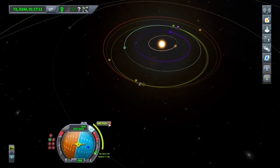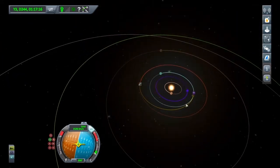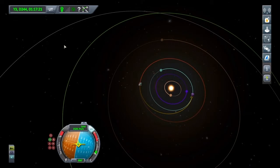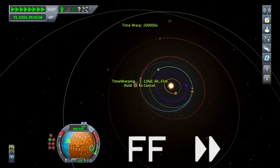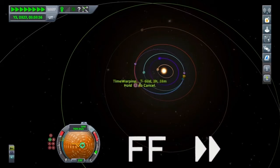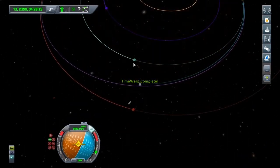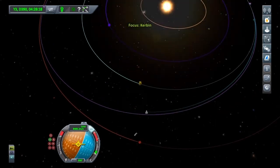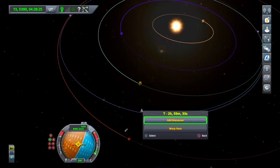Now I'm going to cancel the manoeuvre — and yes, we have indeed got an encounter with Kerbin. I'm going to fast forward to about midway, so let's get this started off just so the PS4 can't mess us around too much. We're about midpoint now. What I'm going to do is focus on Kerbin and plan a manoeuvre as close as I can get to myself — that seems about okay, two hours fifty-nine minutes.